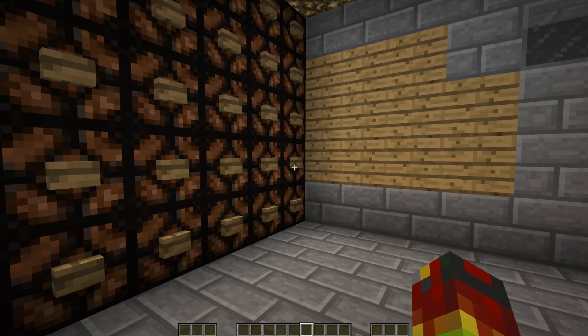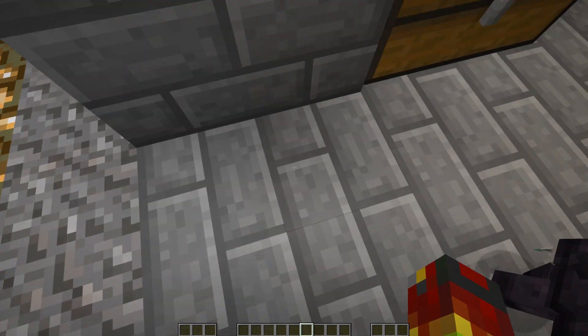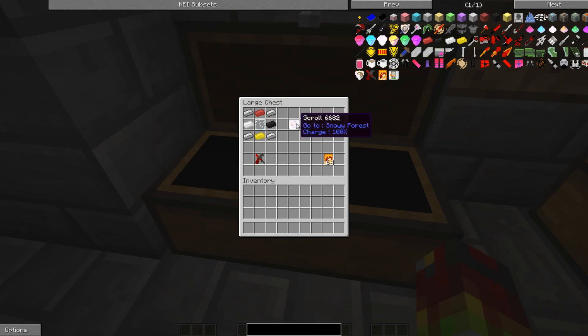Please tell me in the comments below if you want it to be a 1.8 update. The most important item in this new update is the scroll. What the scroll does is take you to any other dimensions — currently there are two, but there are going to be a lot more in the future. The crafting recipe uses iron on the edges, then red, white, black, and yellow. We also have a new weapon and food.